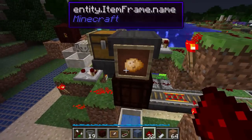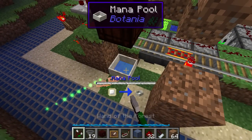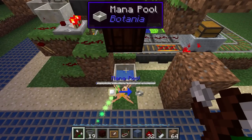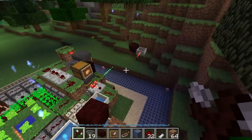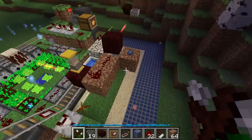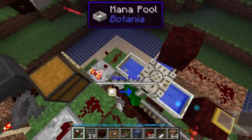That hopper will drop potatoes down here into this mana pool, which most of the time it's not going to have enough mana to actually make a tiny potato. You can see one just dropped down there and nothing happened. So what I did to make sure that it only every now and again had enough mana was I hooked up a mana distributor here, with an extra mana pool or two to play with.